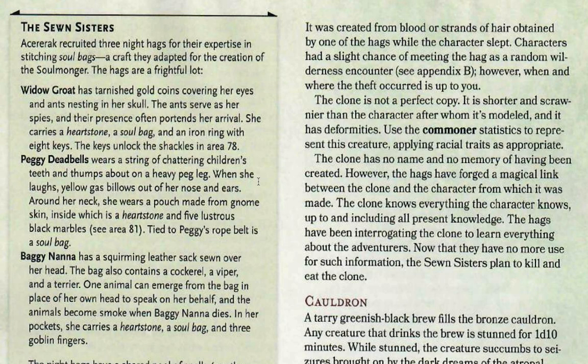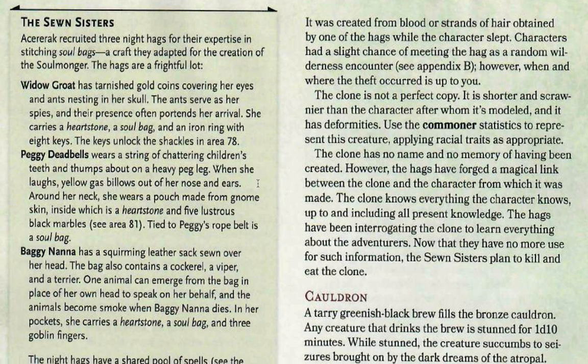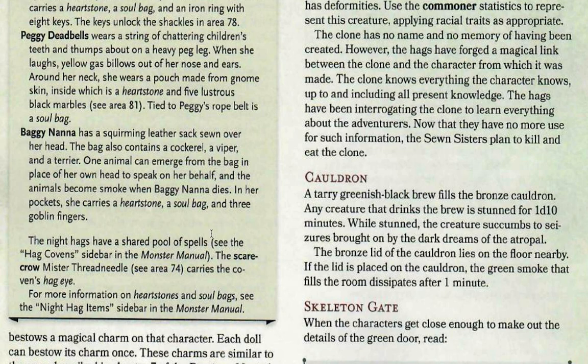These five black marbles allow your player characters to leave the Tomb of the Nine Gods. Peggy also has a soul bag. Our final Soan Sister is Baggy Nana. She has a squirming leather sack sewn over her head containing a cockerel, a viper, and a terrier. One of these animals will emerge from the bag and speak on her behalf, replacing her head. These animals become smoke when Baggy Nana dies. She has a heartstone, a soul bag, and three gobbling fingers.